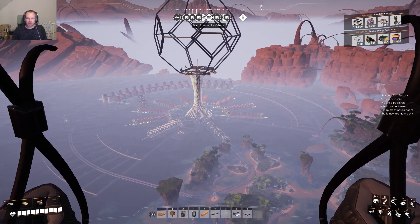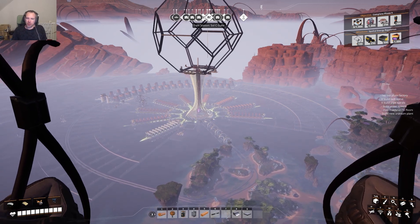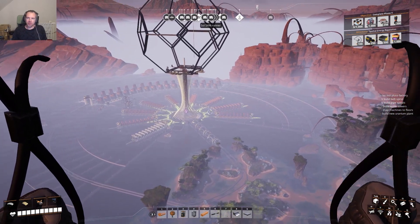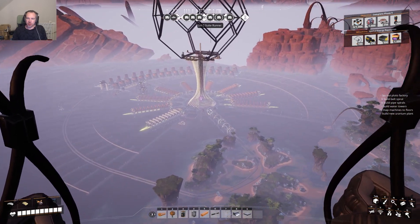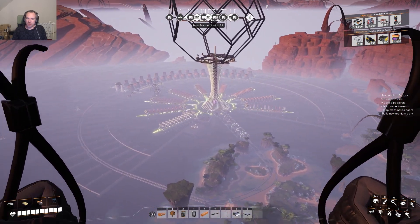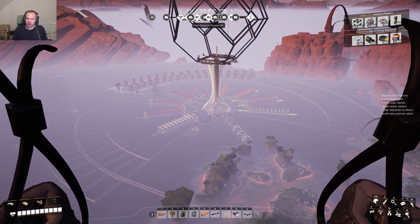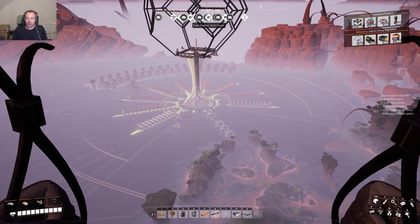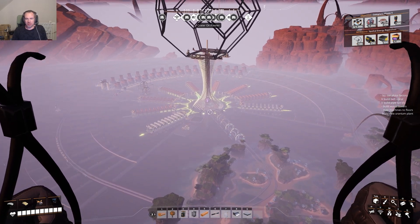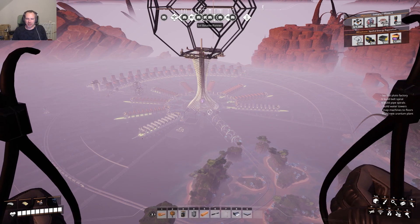I'm going to do a short video because I'm getting questions on this working project on how I achieved the running pulsing lights at the bottom here. They're pulsing, they're moving, and they're pretty cool. They're very situational though, so don't come out of this thinking that you can put these anywhere — I'll explain later.